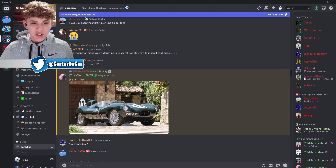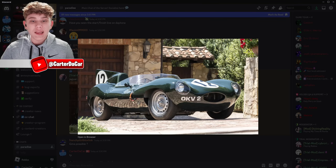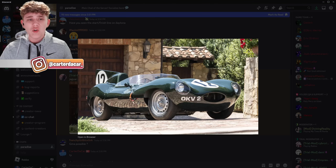I asked in the server and they told me that this is the Jaguar D-Type. You can see in this photo it looks exactly like the one that got teased, so I believe that this is the car — the Jaguar D-Type. It's actually pretty interesting because Jaguar makes some other pretty cool cars, so let me go ahead and show you what Jaguars could come to the game.